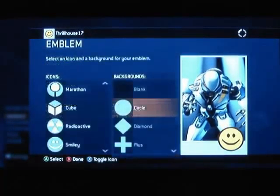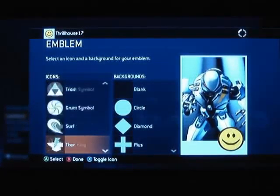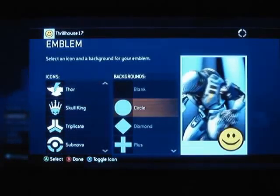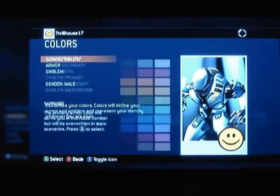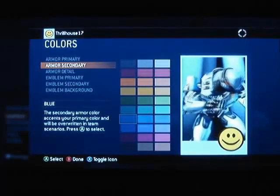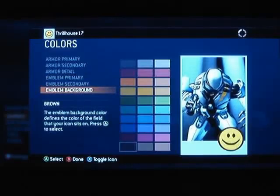Going down to emblem — if you played the Halo 3 beta or even Halo 2, you know about the emblems and how many there are; there really are a ton. You can choose your emblem and choose a background for it, which is really neat. It just helps you distinguish yourself in the game. You've got three different armor colors and three different emblem colors, which is really cool.